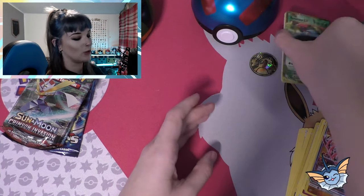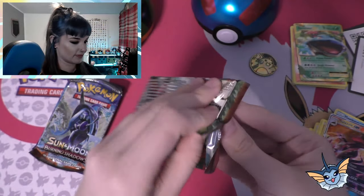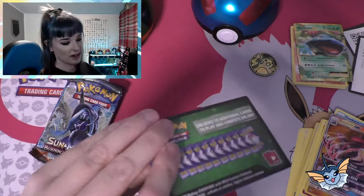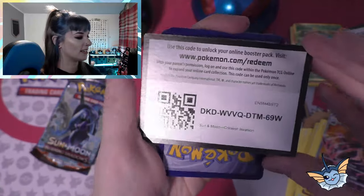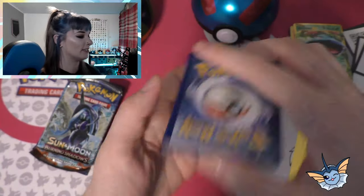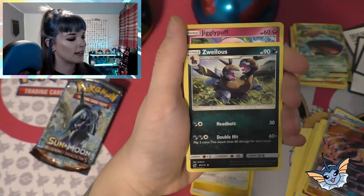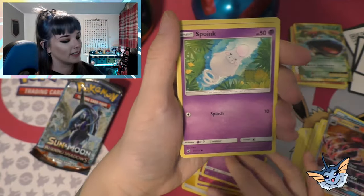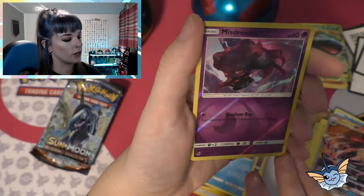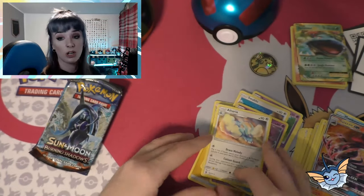Now on to the Dusk Ball — Crimson Invasion. So happy with that. Evolutions — oh, it's a Jigglypuff! This is not a card that we like to see. We have Electric Energy, Cinccino, Haunter, Jigglypuff, Spoink, Swablu, Swinub. Ooh — Misdreavus Reverse Holo, nice! And Altaria — okay, that's just a plain one, but still a good card, can't complain.